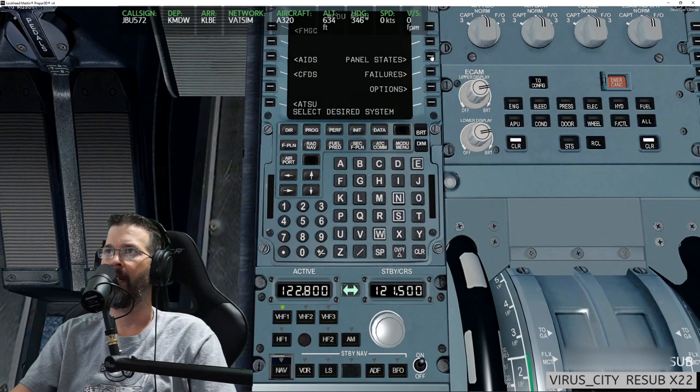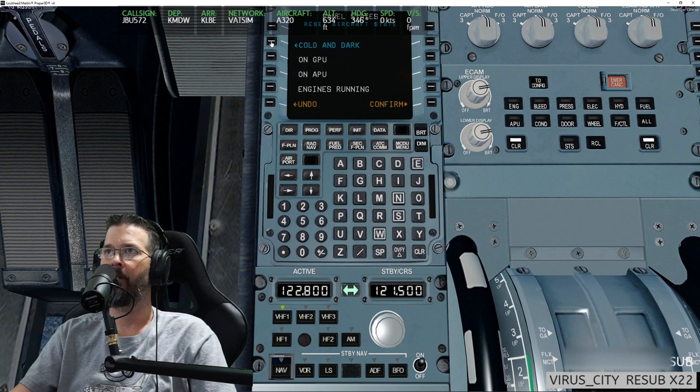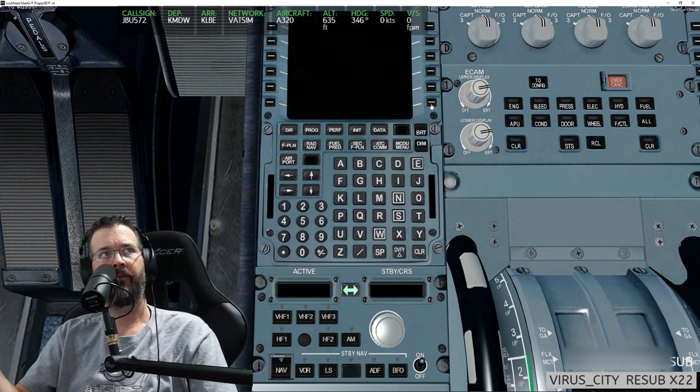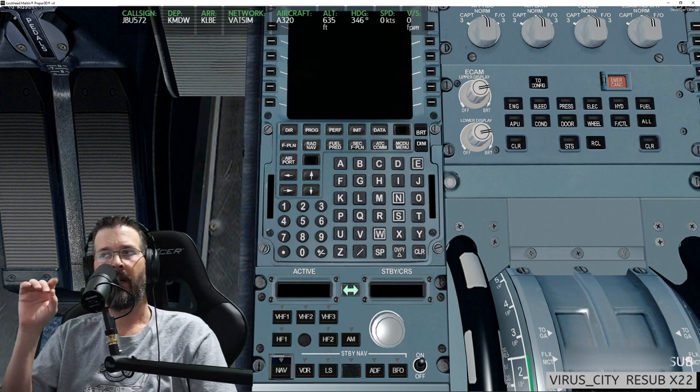We're going to load the state cold and dark, and we're going to hit confirm. When you said that this A320 lacks some of the newer functions introduced into the A321, does it still have the ability to pull information from SimBrief, or is that a new feature just for the A321?